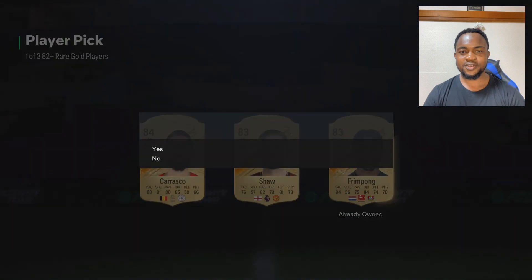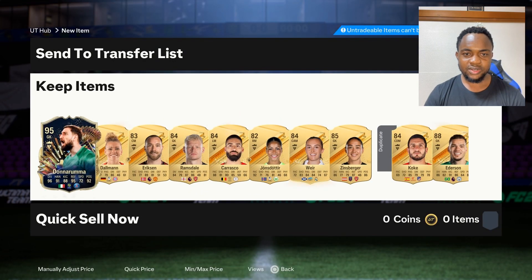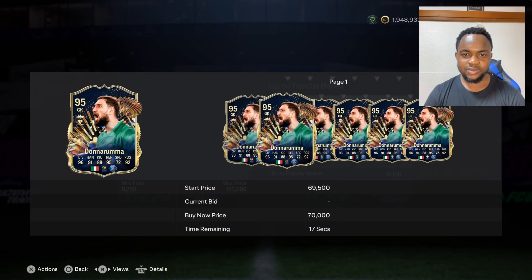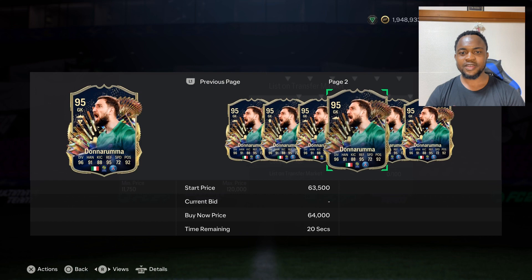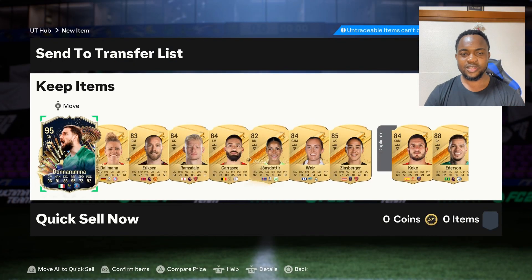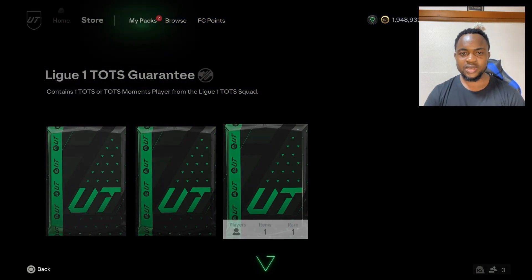Oh okay, 84. Donnarumma 95 — let's check his price now. 60k! 95 for 60k, that's GBA. All right, and with that managed, let's open the League One Team of the Season guarantee pack.